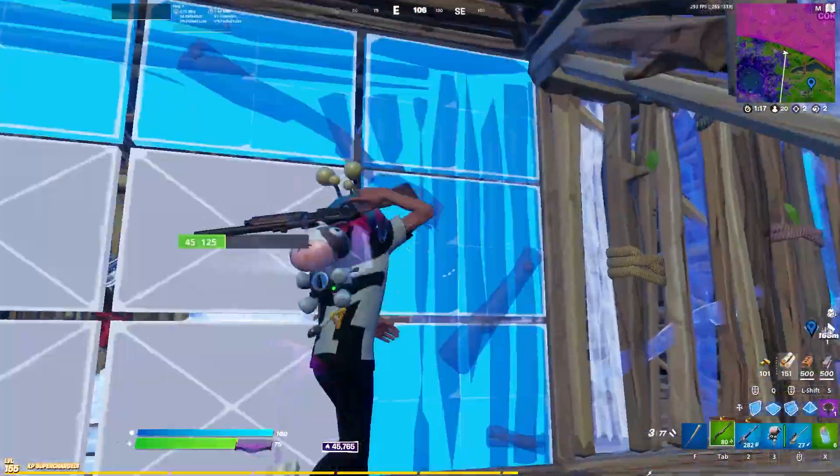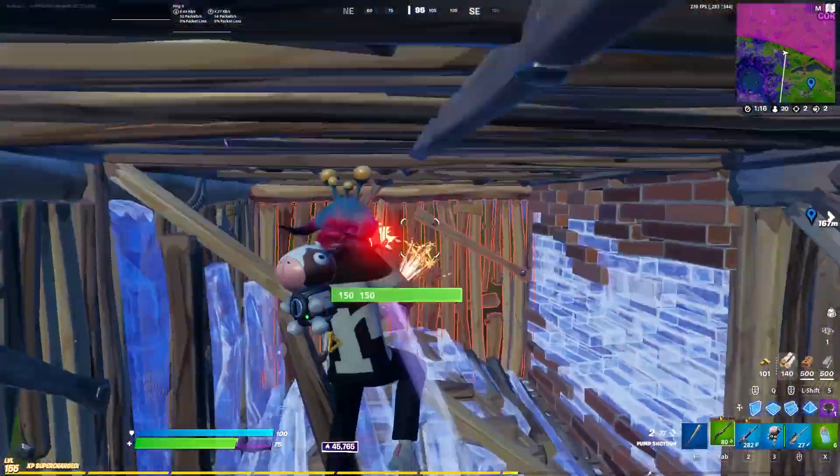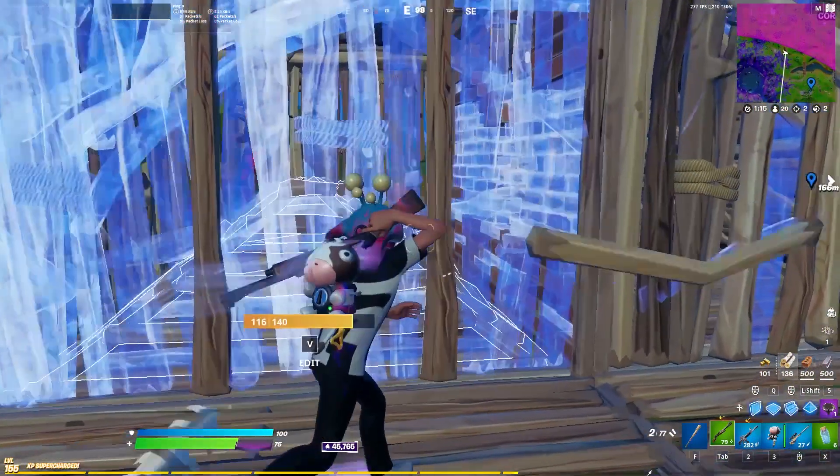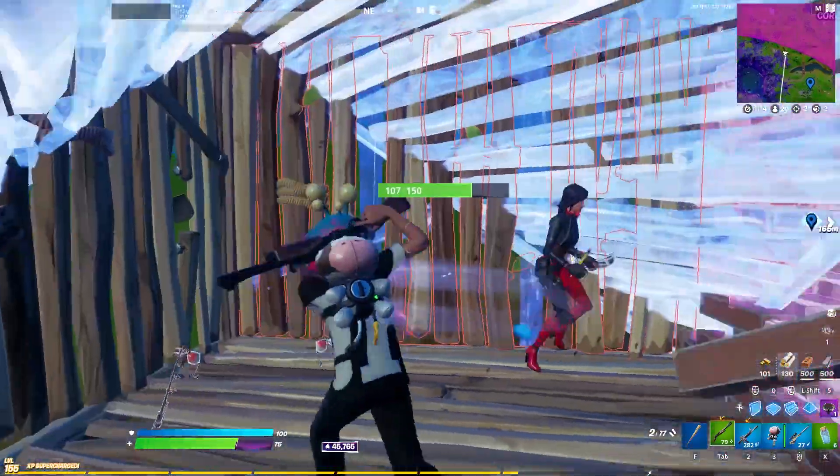Why would I want to go for a 50-50? If I just take the time and be patient, you reset and then go for a different shot. Notice how I was holding the wall after I reset and then I ran in and made this edit on the cone so he can't shoot me.